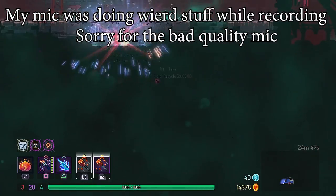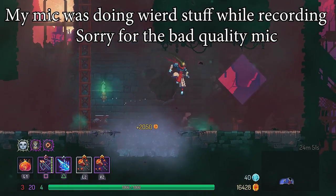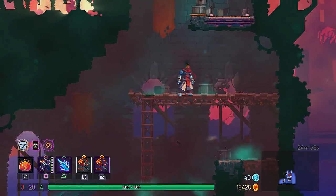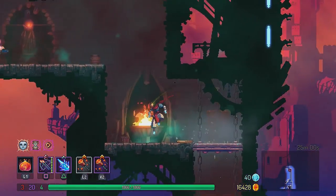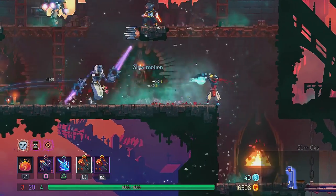Now we are in the clock tower level. When you first come here, if you have the ram rune and slam the ground, there's always going to be a random item you can get for free, which is quite a neat bonus.